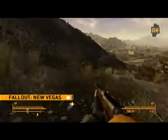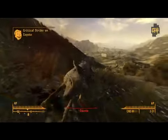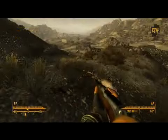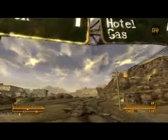Fallout New Vegas is the next installment in the Fallout franchise. It takes the player out west to the Mojave wasteland around Las Vegas. The player takes on the role of a courier assigned to deliver a package to New Vegas, but along the way you get kidnapped by raiders, take two bullets in the head, and spend the beginning of the game recovering and trying to figure out who shot you, why, and make sure they don't do it again.